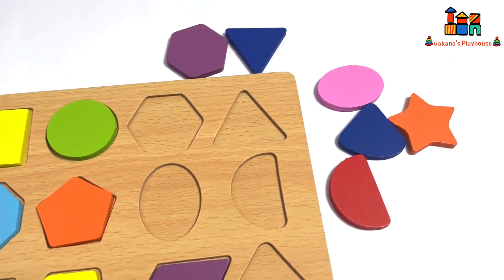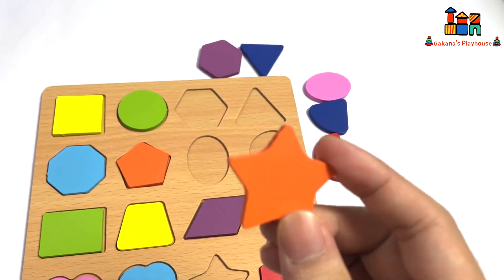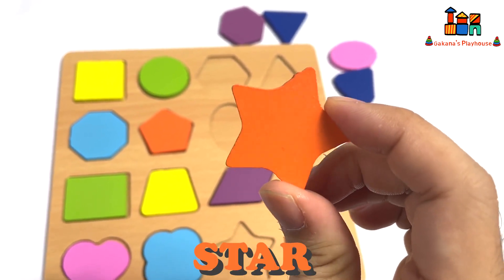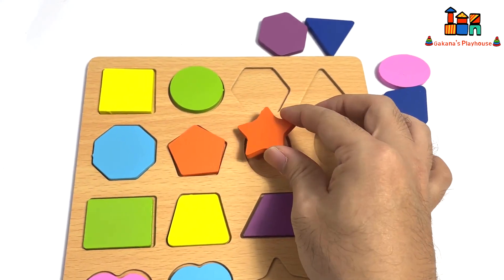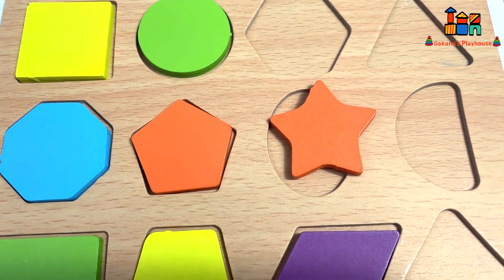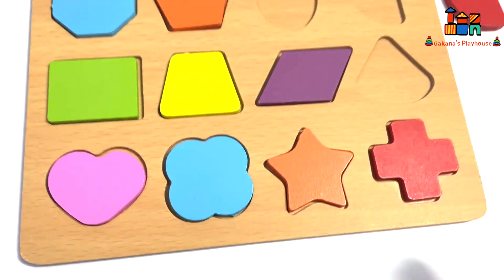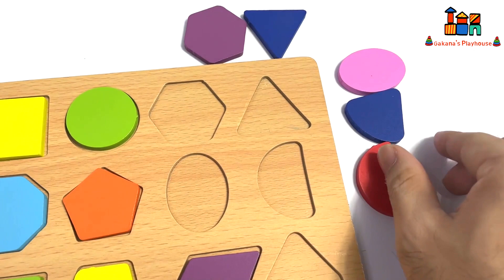I see the orange one. Do you know what this is? It's a half circle. First, there's a star. Where should I put the star? It's wrong here. I found it — it's here! Thank you everybody.